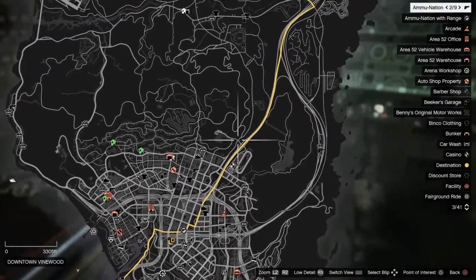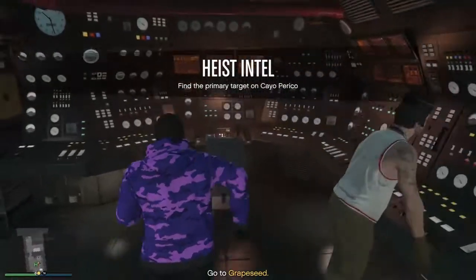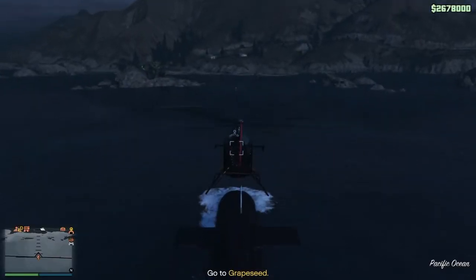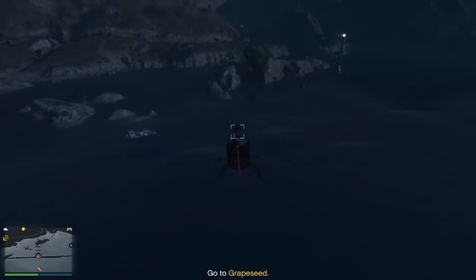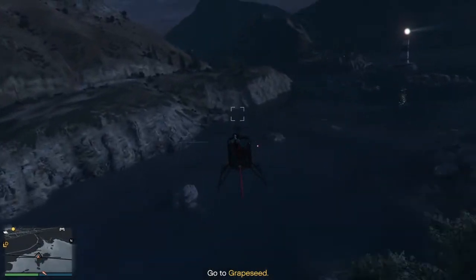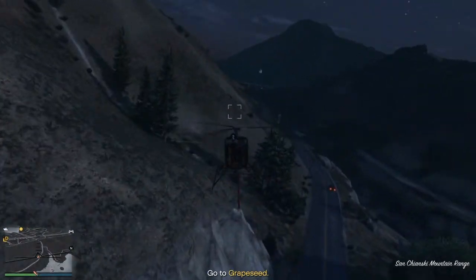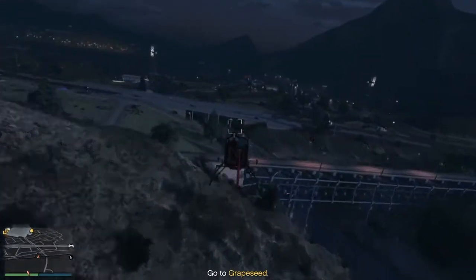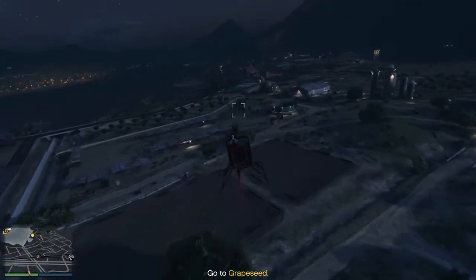I really recommend teleporting because I don't really want to fly all the way there and I don't think you do either. So just go to your driving seat and teleport to wherever you need to go. Once you have started your mission, you will be ordered to go somewhere. For me it is Grape Seed, but for you it could be anywhere — it could be all the way at the top of the map. I recommend using a Sparrow for this. You're going to fly over and make your way to wherever you've got to go, and you've got to steal a plane to smuggle yourself onto the island.